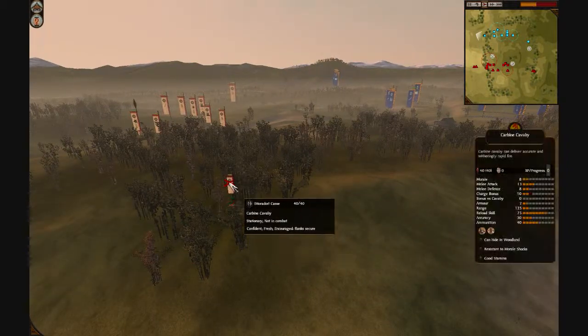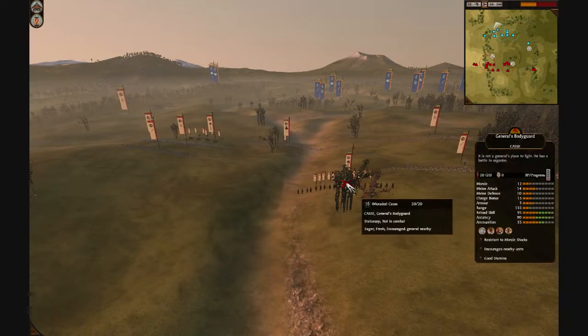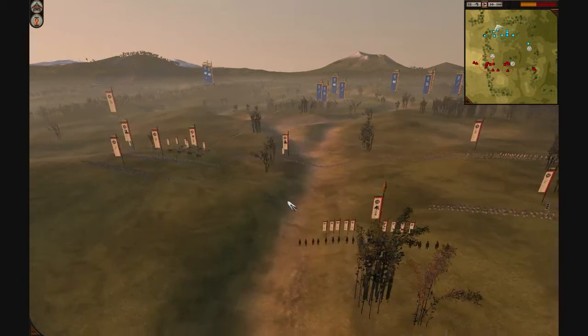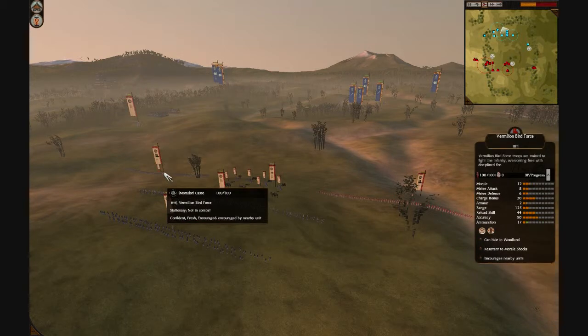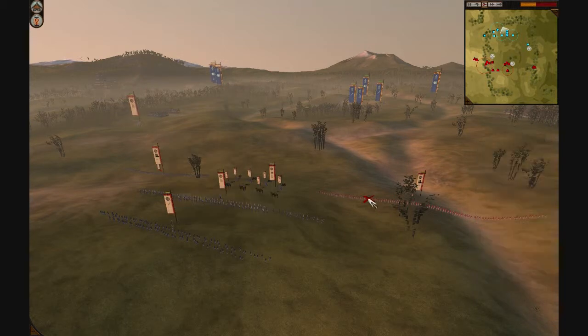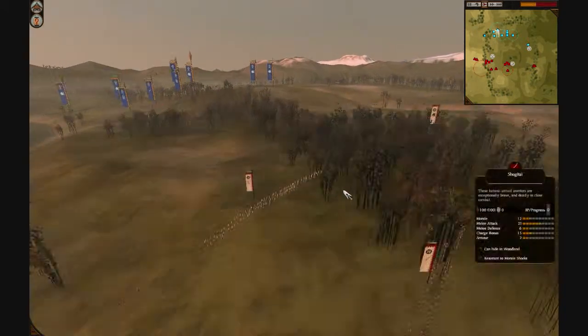Mordor Kass has 1 Carbine Cav on the side. He has a Shooter General, the Armstrong gun, a Yari Kachi on his left, some Bird Force units in the middle, more Yari Kachi and some Shogatai in the back.